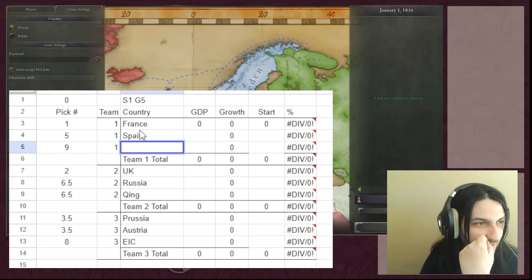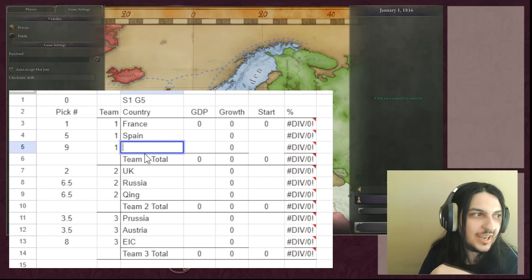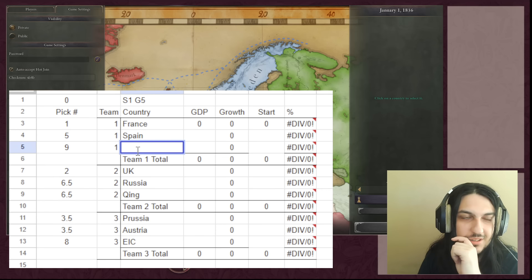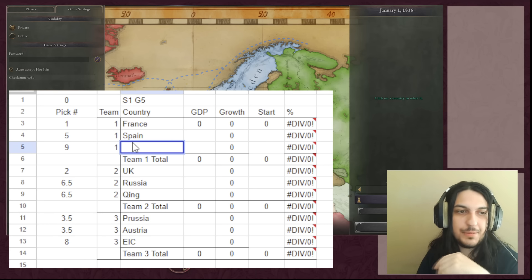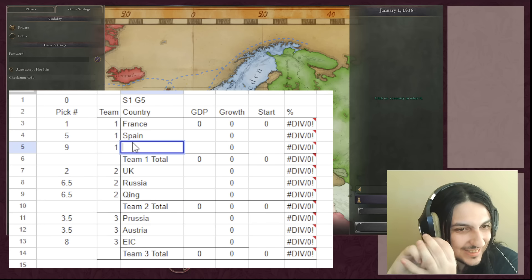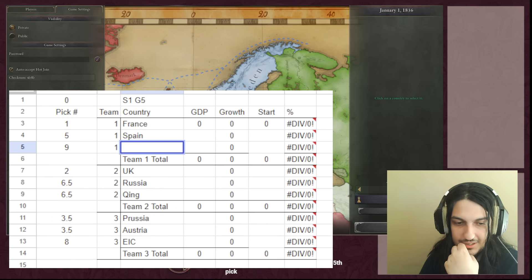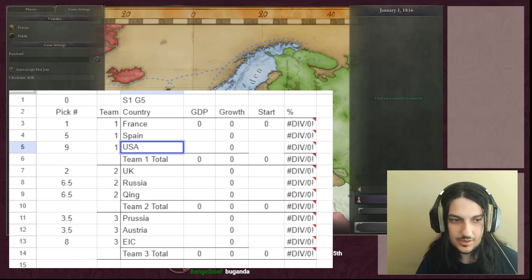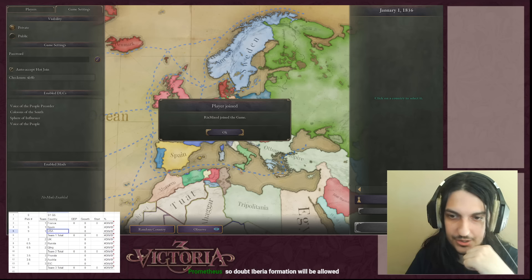France is the military power with big skirmish infantry stacks, while America can fill a similar role but is better as a GDP maximizer given its growth opportunity. They lock in the USA. The final draft result: Team 1 has France, Spain, and the USA. Team 2 has Great Britain, Russia, and Qing. Team 3 has Prussia, Austria, and the East India Company.